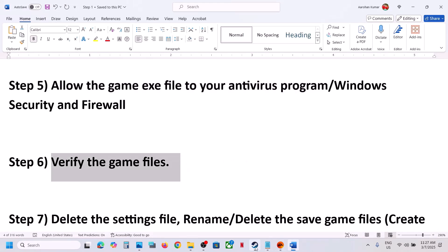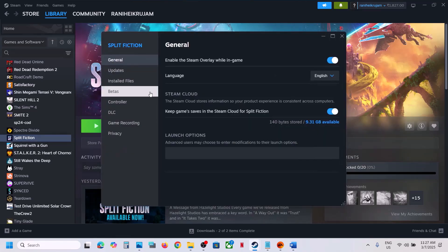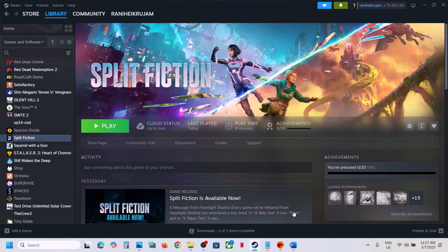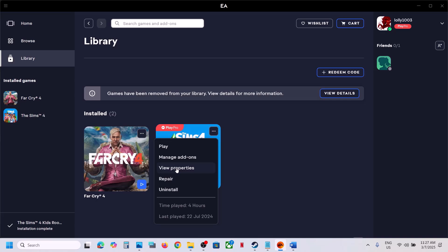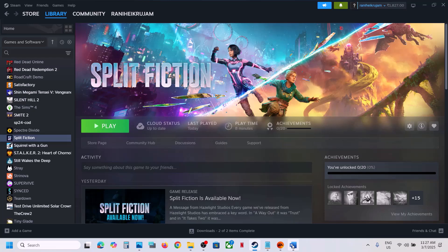The next step is to verify the game files — this is important. If you have the game on Steam, right-click on the game, select Properties, go to the Installed Files tab, and click 'Verify integrity of game files.' Once verification is 100% complete, launch the game and check. If you have the game on the EA App, go to Library, click on the game, go to View Properties or click Repair, and then launch the game.